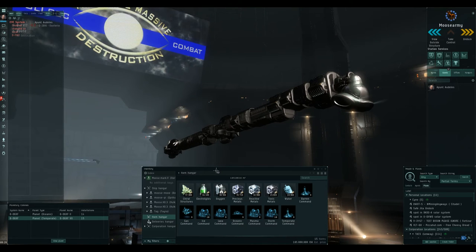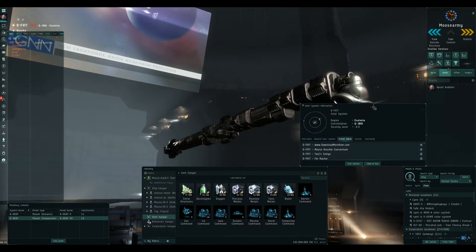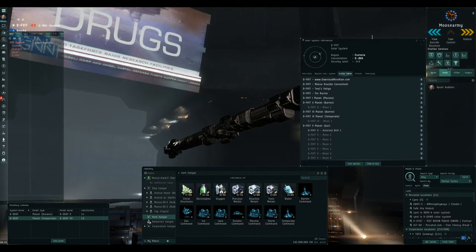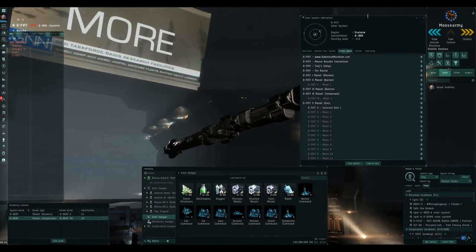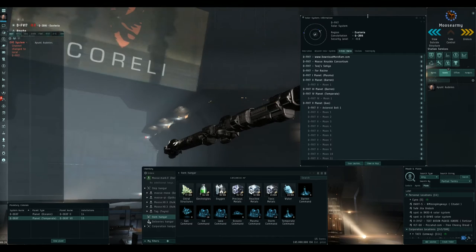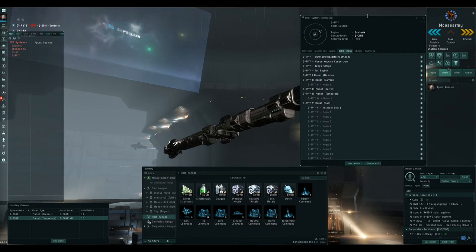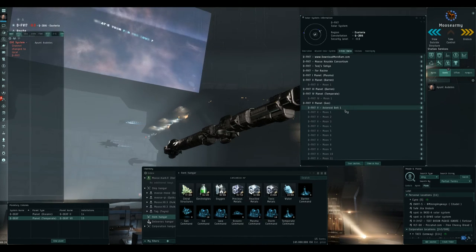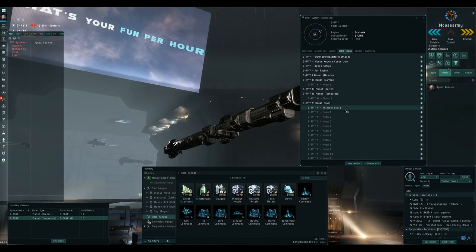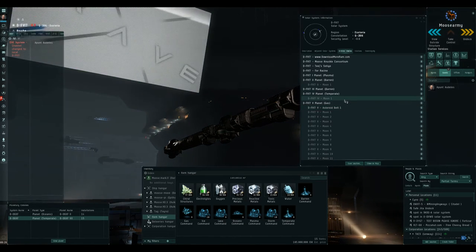First thing we need to do is find a planet we can use for this. We want a quite small planet because if we choose a big planet we're going to have issues with the links between the different modules — they're going to be long and they take up power and CPU. So we want to choose a small planet.